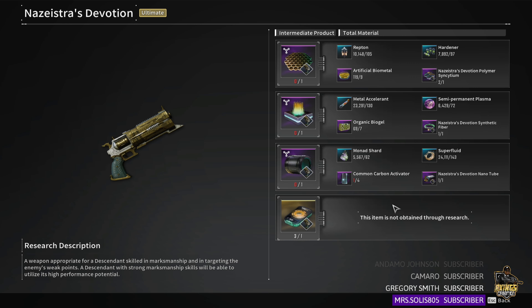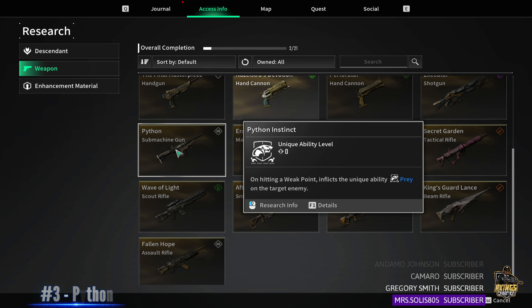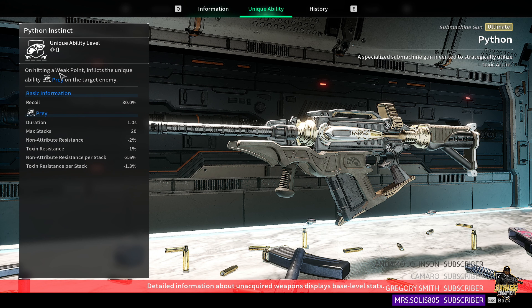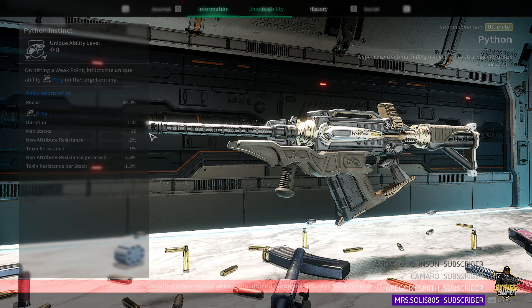Moving on to Python — this is a machine gun on our list. Its unique ability is pretty good, and a lot of people use it because of that, but its fire rate is also insane at 923. To buff these weapons up, you need to farm them four times. If you got the Thunder Cage through the story, you need to farm it three more times to max it out — that's how you increase your unique ability level. It also does debuffs, which is great for intercept battles — it's called Prey.